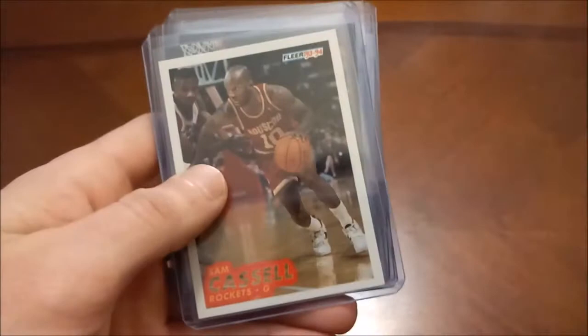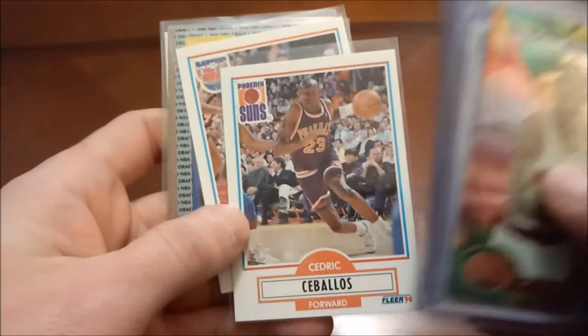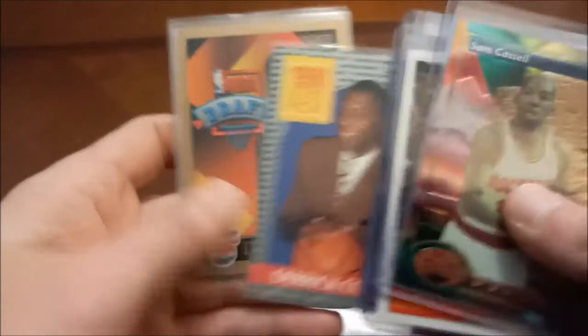We have a player-worn rookie Essentials also out of Status. Back to 93-94 — Sam Cassell had a pretty good rookie year, nothing like coming into the league and winning an NBA championship. There's his Upper Deck. Cedric Ceballos — former slam dunk champion, he did make one All-Star team in his career. Derrick Coleman — also a former All-Star, he was the number one overall pick and Rookie of the Year.